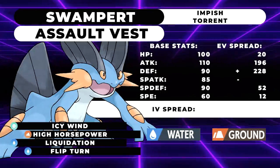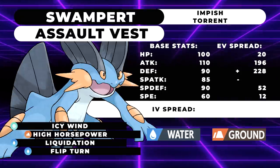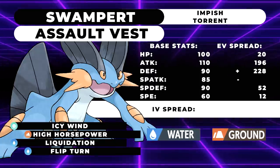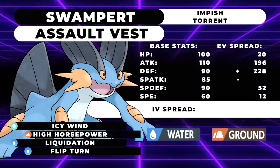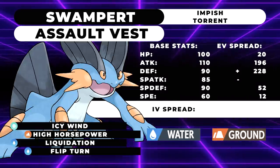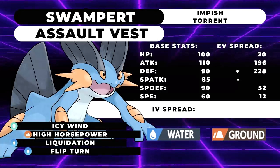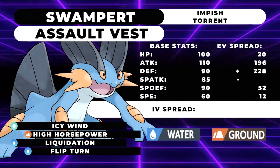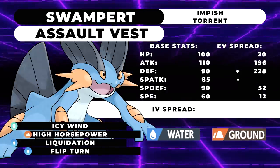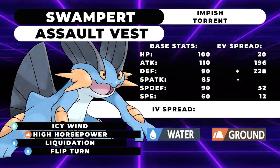The other two sets are extremely similar, but they actually allow Swampert to support the team in a different way while still being able to dish out damage. These sets are a physical and special variant of Assault Vest Swampert. The EV spread for the physical variant is 20 HP, 196 attack, 228 defense, 52 special defense, and 12 speed. The advantage of this set is you don't have to run as much special defense, so you can invest more into physical defense, which allows you to naturally only take 49% maximum from Sacred Sword from plus 1 Zacian without needing the Citrus Berry. It also means you can invest more into your attack stat. This Swampert actually has an attack stat of 155, where the other variant had 130.